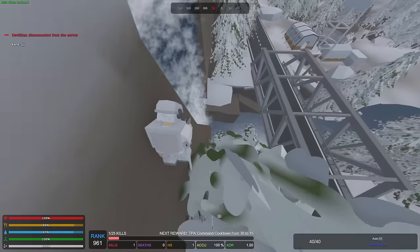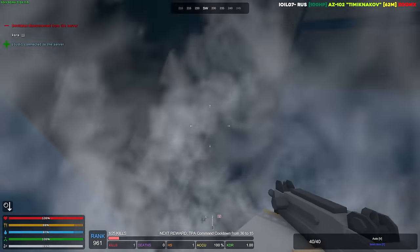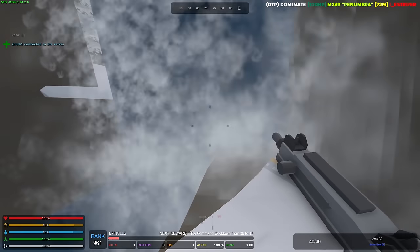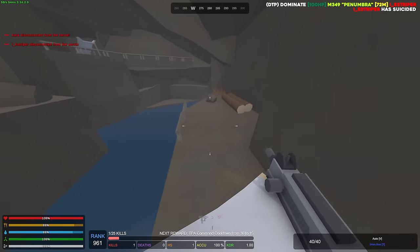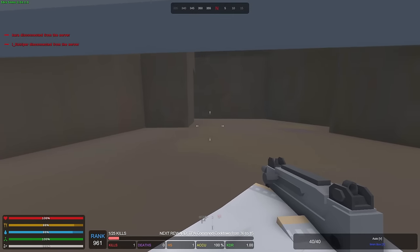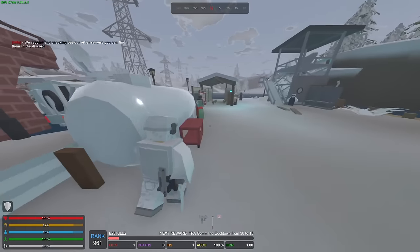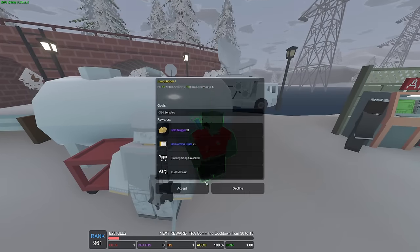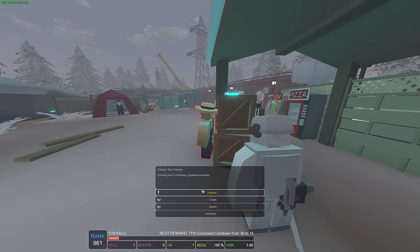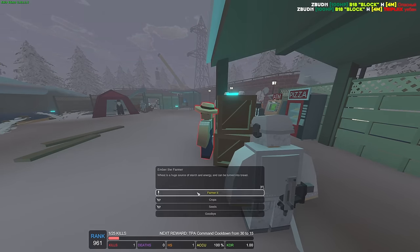Since we're next to a safe zone entrance, I'm actually gonna go in and just claim as many quests as possible. Today in this wipe I want to get almost all the quests done — obviously adventurer, maybe the gun quest as well. Executioner is just zombie kills and we'll get rewarded for it. Alright, let's start claiming. We can finish the carrot quest and we'll try to do the fishing quest as well later. Carrot quest is done — beautiful.